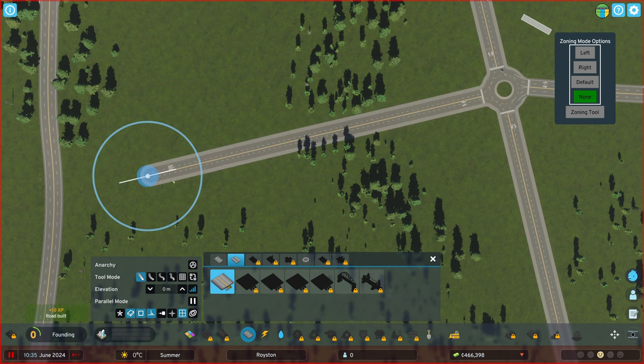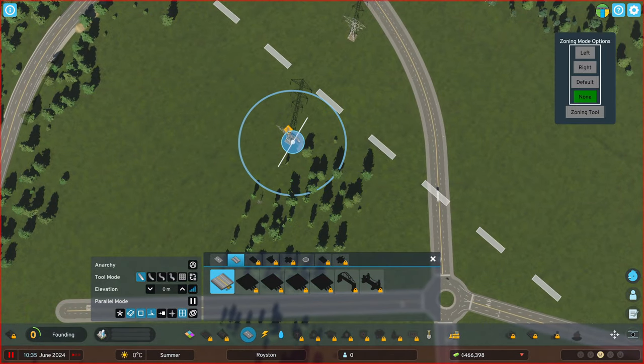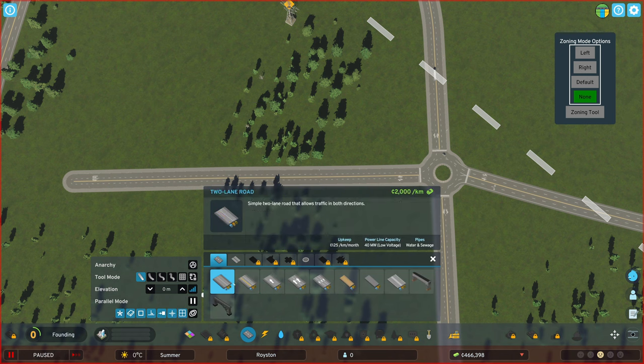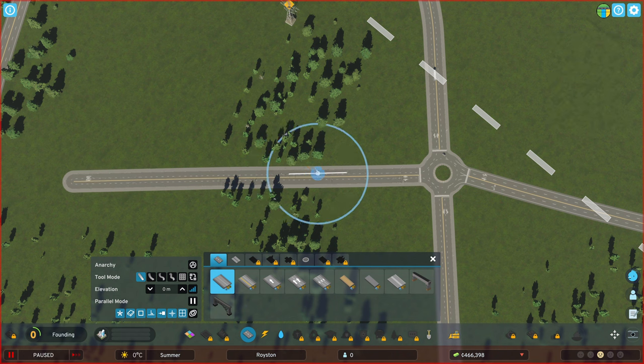Let's try something like this. We could make a substation right next to this one. We need the default zoning again. Let me see - you're snapping on this one. I'm not quite sure if that's the right thing. Do we want it in the middle? I prefer that but... that's the building.